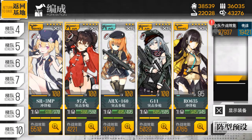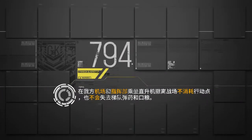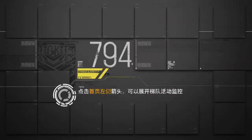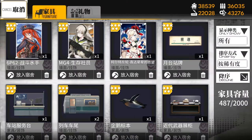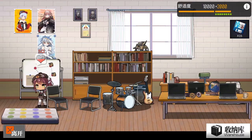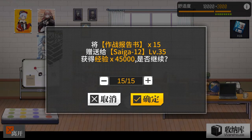You can see the reports are in my night storm room, so you give your T-Doors the experience in the dorm room. She is now level 35. Go to the dorm room, click on the warehouse, click on gifts, and you can find the final reports there. Click on her, select how many you want to give her — I click on 15 and give all of them. Her free experience went from 33,000 to 45,000.